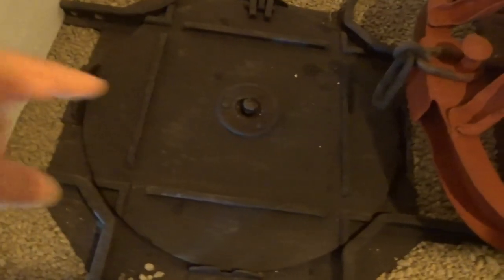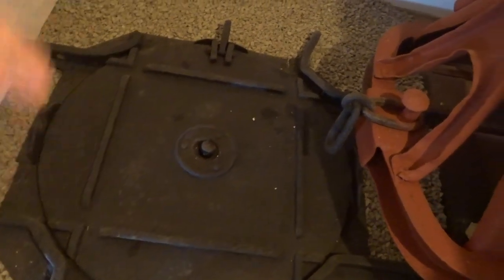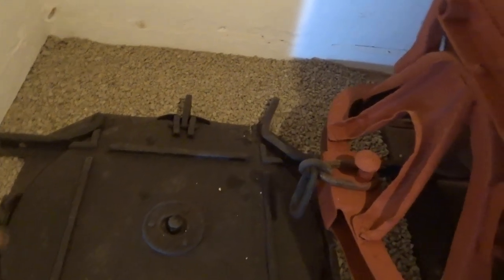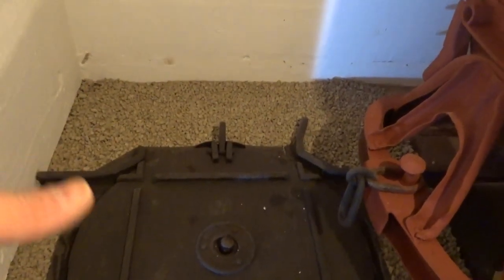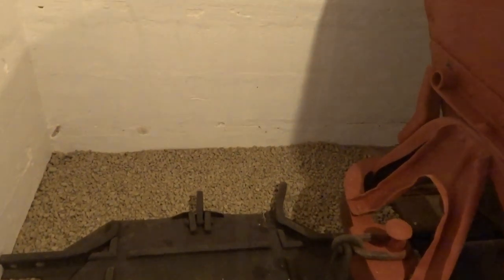Just before we leave here — I've just noticed they've got the little rotating disc they would have used to turn the gun, because it could have gone off left, right, or straight. They would have pulled the wheels onto here — you can see it's got quite a small wheelbase — and that wheelbase would fit neatly onto this rounded section, so they could rotate it to whichever direction they wanted to fire. Quite cool.